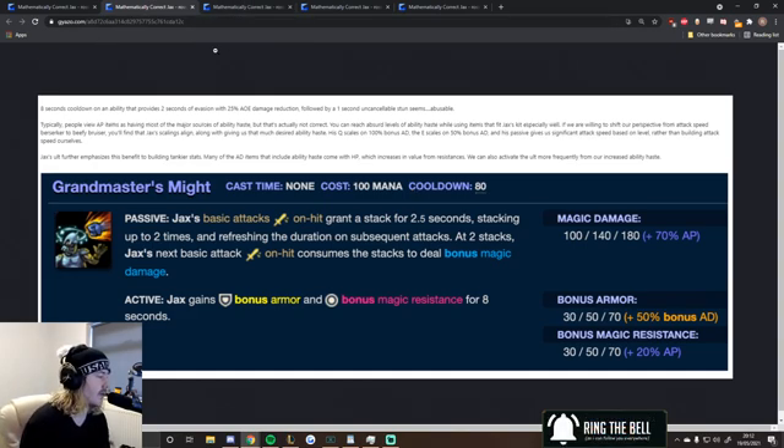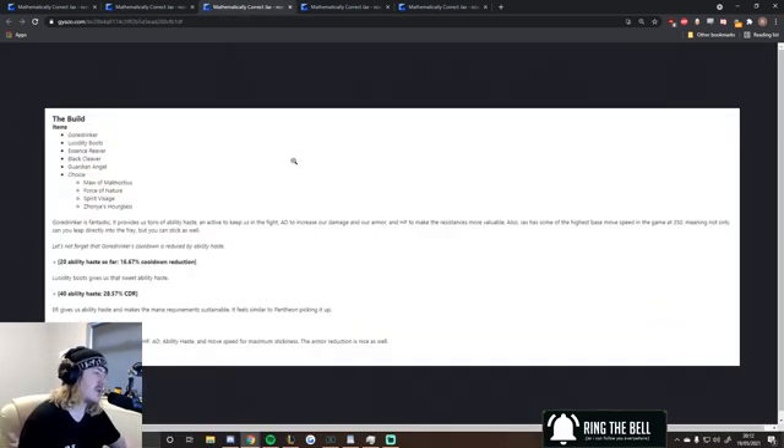I mean, I like AP Jax — I really like AP Jax. The build: Goredrinker, Lucidity Boots, Essence Reaver, Black Cleaver, Guardian Angel, and then a choice of Maw of Malmortius, Force of Nature, Spirit Visage, or Zhonya's Hourglass.